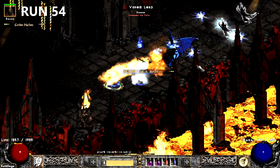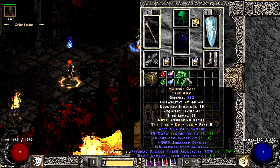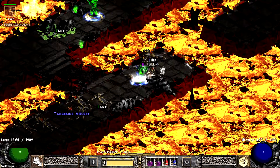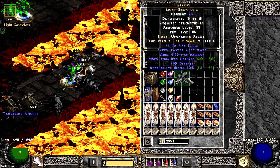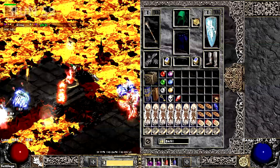A couple runs later, I find my second favorite Green Helm. This one has perfect damage reduction. On run 57, some anti-perfect mana regen Mage Fists find their way into our inventory. The unique jewelry teasing starts with a ring — of course, it's a Nagel.